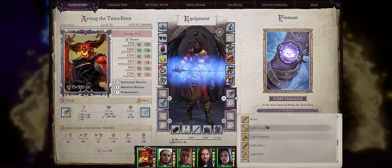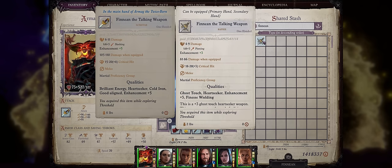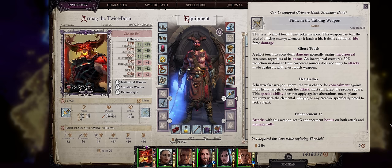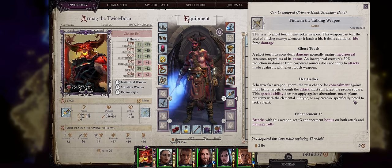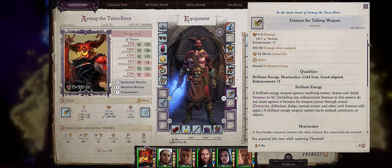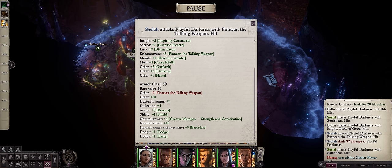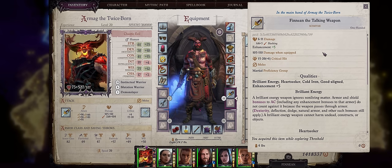Don't forget Finnean can also become ranged weapons like crossbows and bows. Finnean's first upgrade comes at chapter 3 — he will become plus 3 and also a Heartseeker weapon. Heartseeker lets you bypass any concealment against most enemies, which is quite a great ability to have. As for Finnean's ultimate version at chapter 5, he'll finally get Brilliant Energy at last, which is one of the most powerful properties any weapon could have. It lets you ignore a massive amount of armor class per hit against even the toughest enemies, especially on Unfair. Bosses like Playful Darkness — the ultimate secret boss — can lose up to around 9 armor class from a brilliant energy weapon, so getting Finnean upgraded is definitely worth it.